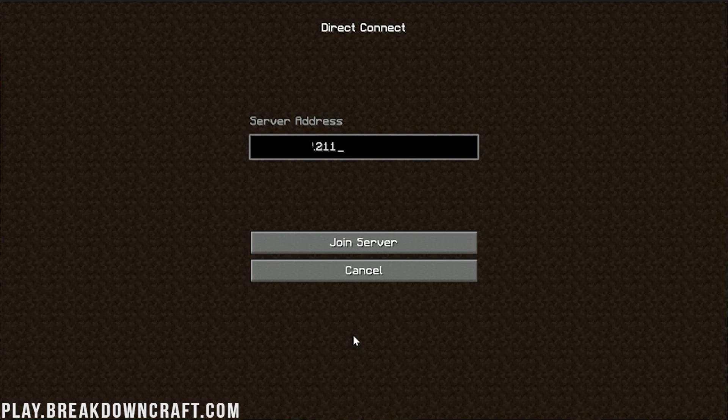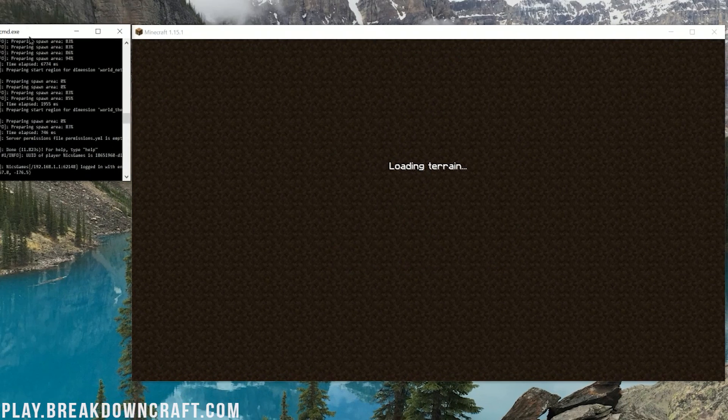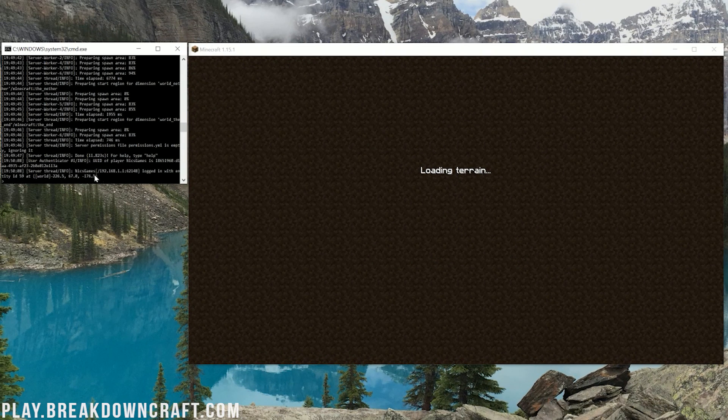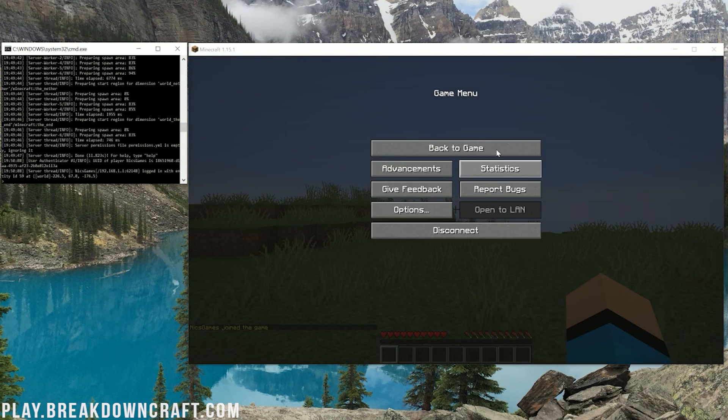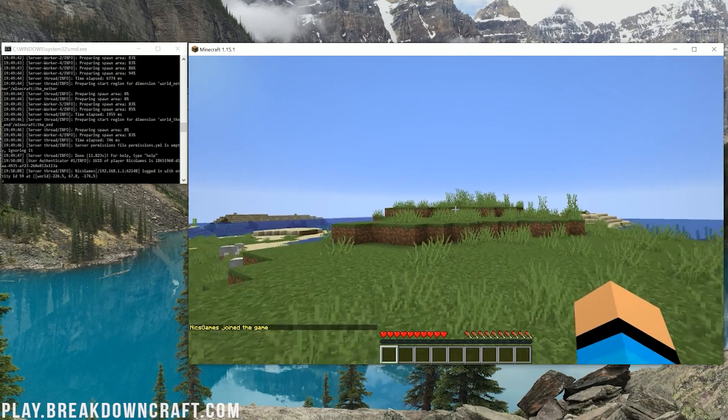Paste your public IP address into the Direct Connect box — as you can see the 211 at the end there, the same as what we saw earlier. Click Join Server. You'll then see yourself join right into the Minecraft server. As you can see, Nyx Games has joined — we're loading the terrain, and here is the spawn of our server.